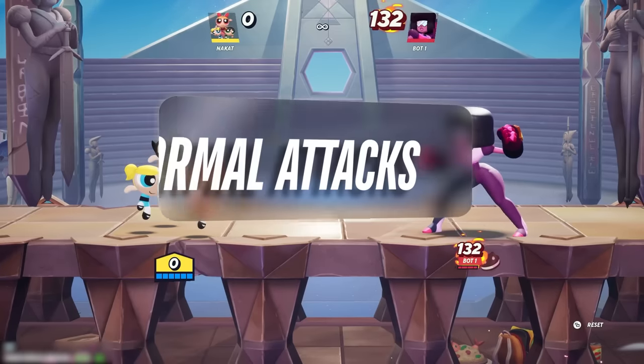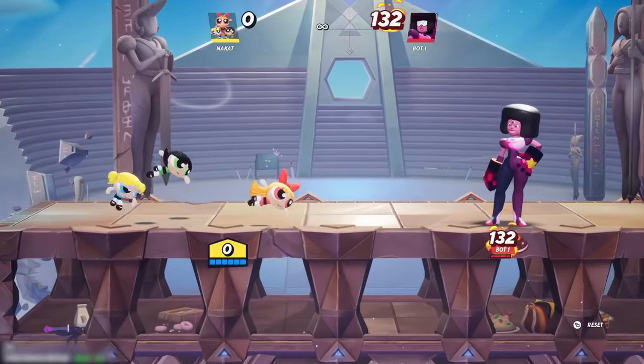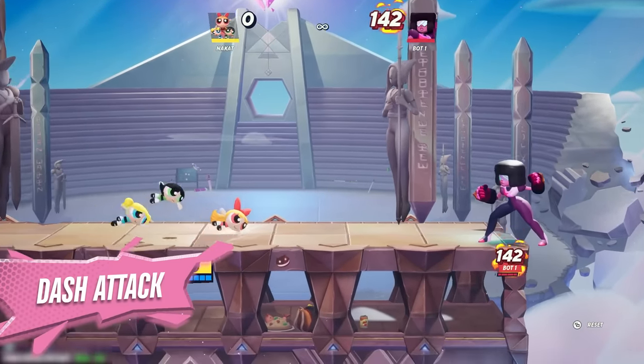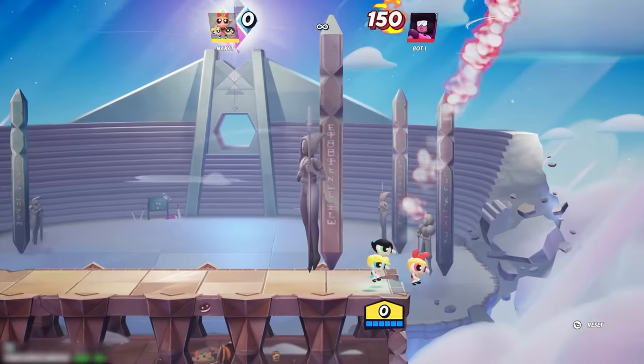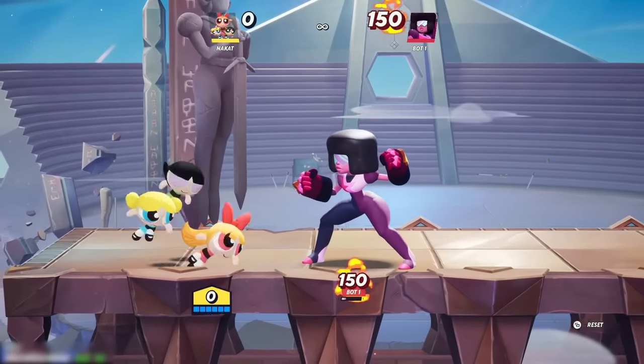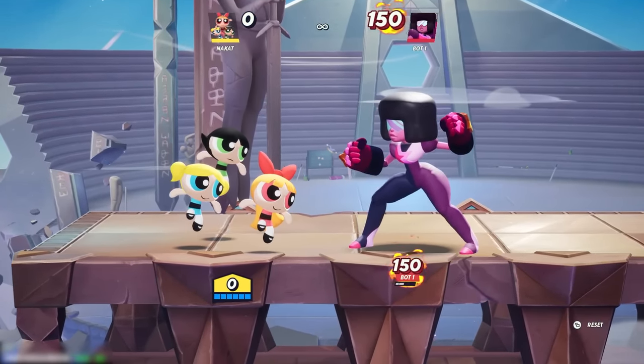Getting into the Powerpuff Girls' normal attacks. The first grounded normal attack is the dash attack, which has the ability to ring out opponents off of the top. It is a great vertical sending move, and you are able to combo off of this move depending on the opponent's damage.